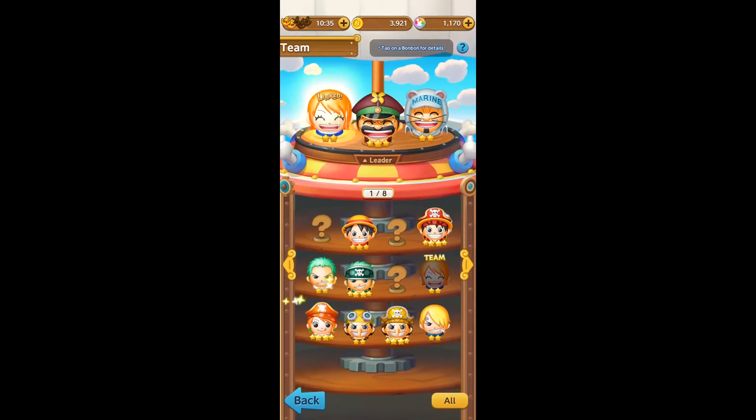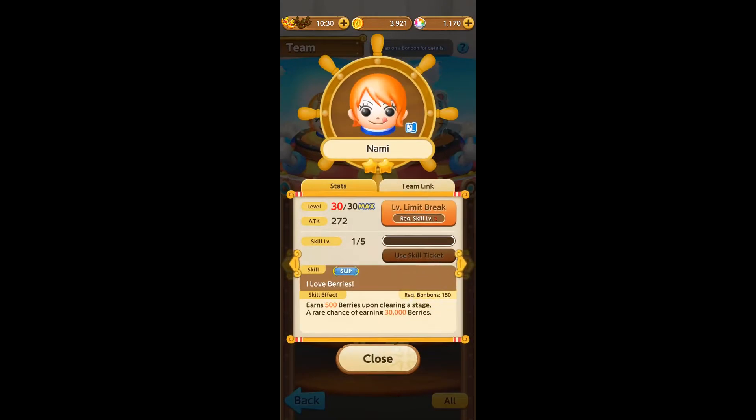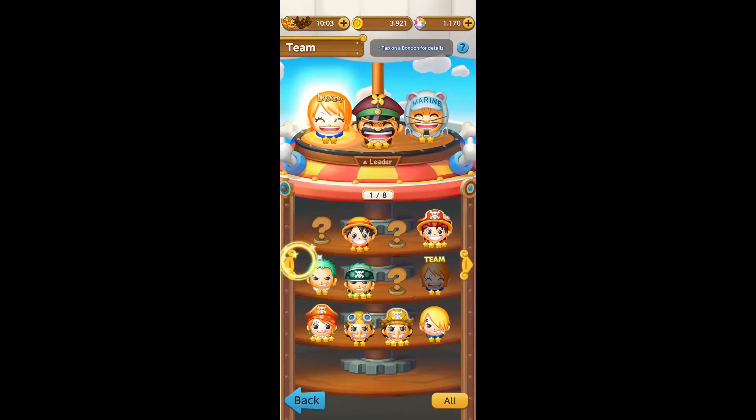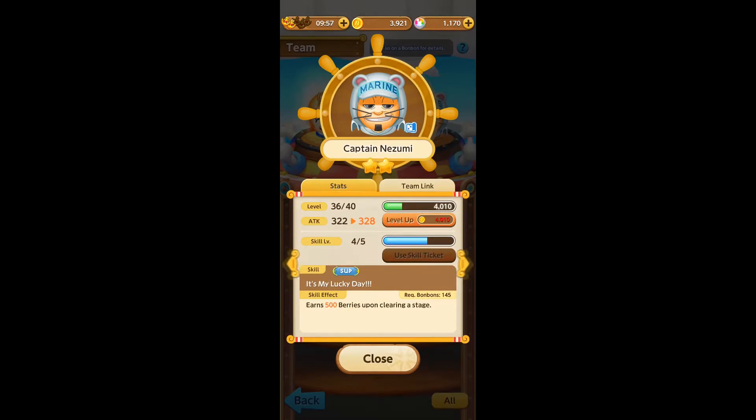Go to your bonbons and your team. Preferably you want Nami, who is hopefully level 30 max — if not it doesn't particularly matter on the level, but the skill is what matters. Nami has 'I Love Berries': 500 berries upon clearing a stage, and a rare chance of earning 30,000 berries. You also want to add Captain Nozumi on the back page, whose 'It's My Lucky Day' earns 500 berries upon clearing a stage.